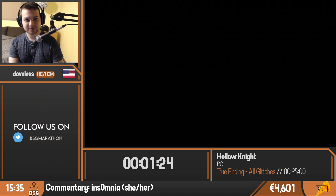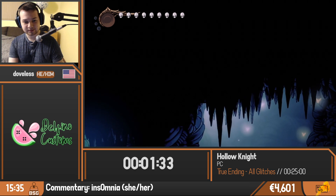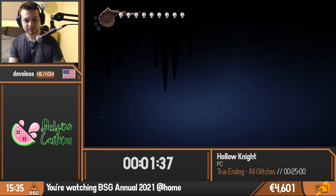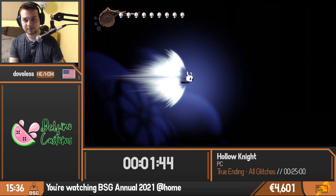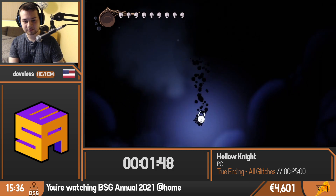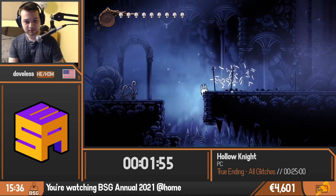So this is a true ending run. There isn't actually a defined true ending according to the game devs, but as a speedrun community this is just referred to as true ending. It'll involve beating the Radiance. To do that normally you'd have to collect the three Dreamers and the Void Heart. But because of that Main Menu Storage we did, we already have the Void Heart because we have all of the charms. So we only need to collect those three Dreamers.